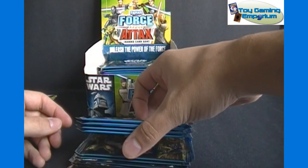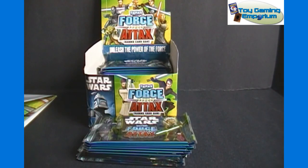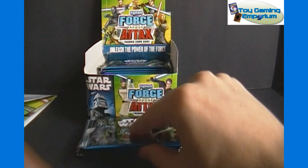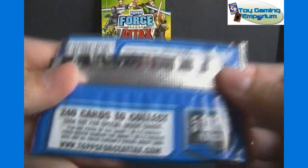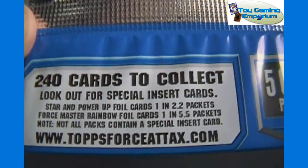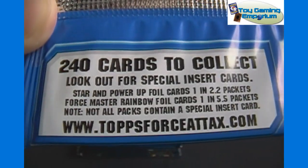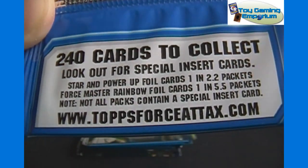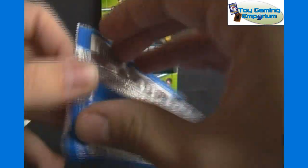We've got 10 packs to start. We'll start with that and depending on how much time has gone by once these are opened, I'll possibly open some more after that in part number one. Going over the insert ratios: there are 240 cards to collect, five cards per pack. The special insert cards like Star and Power Up Foil cards are 1 in 2.2 packets. Force Master Rainbow Foil cards are 1 in 5.5 packets, so we should get about nine of those in a box. So without further ado, let's start opening and see how these look.